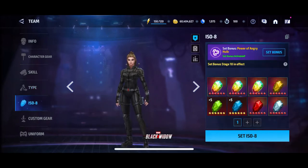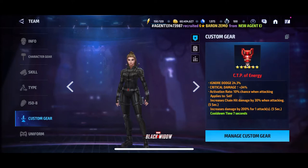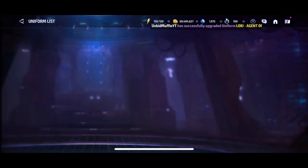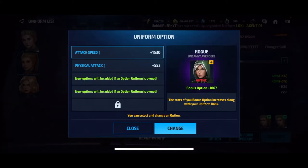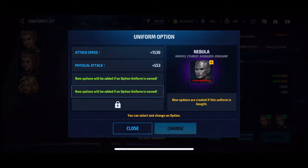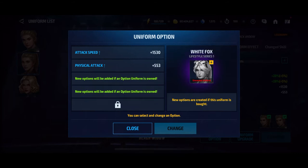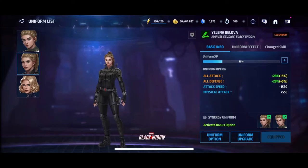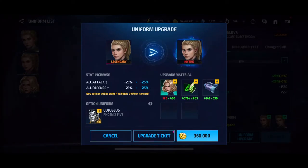ISO is not quite maxed out all the way yet. She does have a CTP of Energy which helps her chain hit damage. For uniform options: Rogue Uncanny Avengers, which is her older one; Iron Man team suit; Nebula; White Fox Lifestyle Series One; then Nebula Endgame.